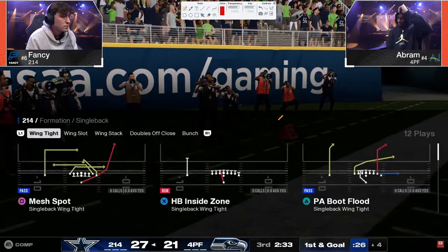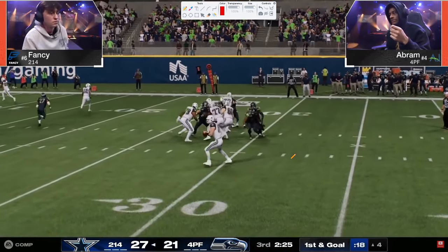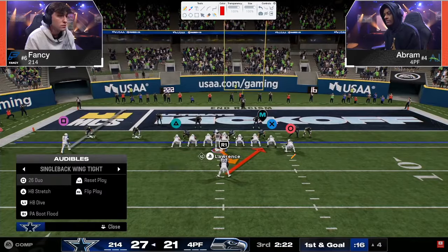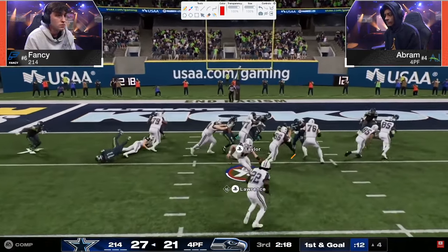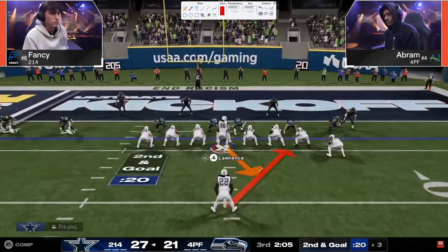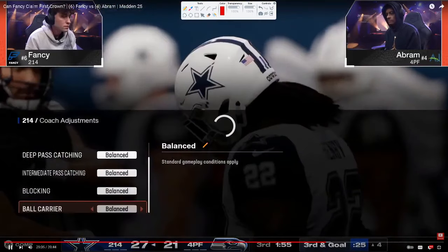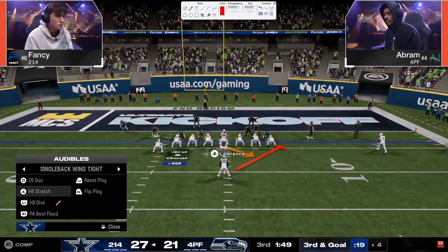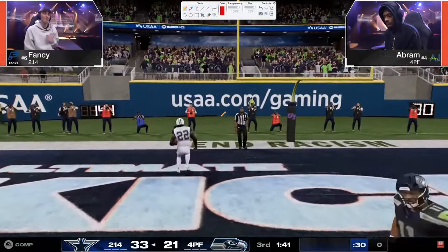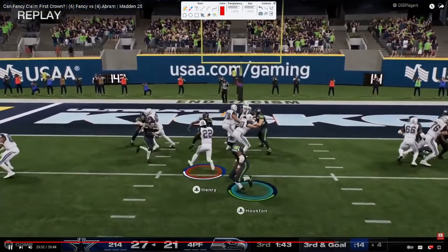Every time he's been in the 20 and in, he's gone to that trips side and flex combo — same combo every single time. Inside the five is the hardest place to score in the game. He gets into single back wing tight, running stretch, duo, just trying to pound it in. First attempt doesn't work, then duo — tried two runs, neither worked. Then it's stretch left, duo — truck, truck, truck, truck, able to get in there. Not pretty but it was good. That's a big touchdown drive from Fancy.